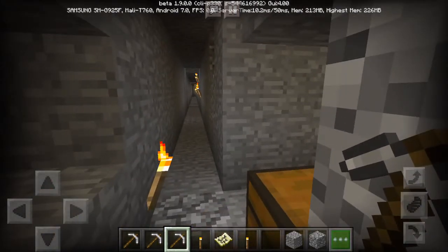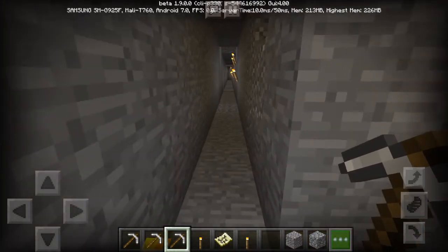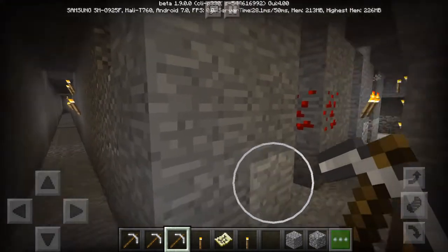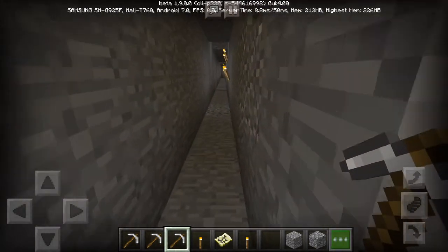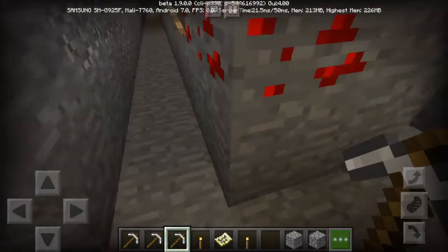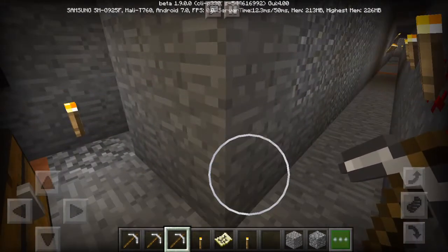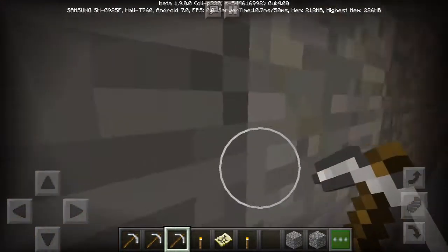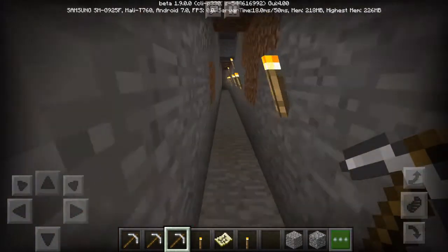To make tunnels to find diamonds, you need to dig three blocks high in one line and keep two blocks between each tunnel. This way, when you go here, you can see if there are diamonds or not, and you can explore both sides. When you make another tunnel, you explore both sides of each tunnel, covering a wide area without digging everything.